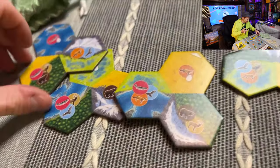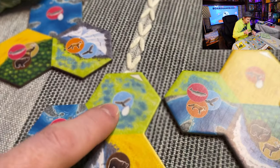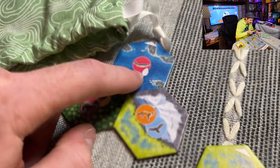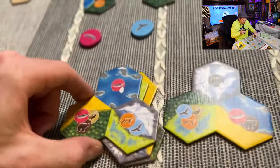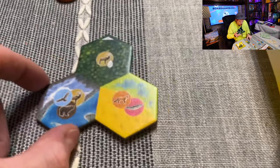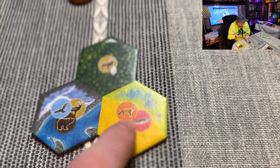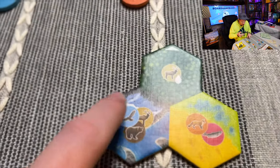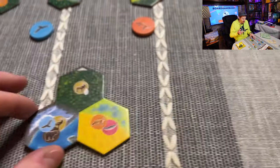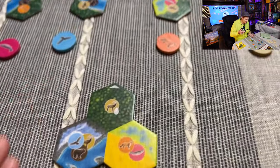Looking at all the tiles, you've got one that has the elk, one has the bear, one has the fox, one has the hawk, and one has the salmon - one of each animal. Each of these tiles also has one of the five different terrain types: woods, grasslands, swamp, rivers, and mountains. So you have all five terrains on your tile.